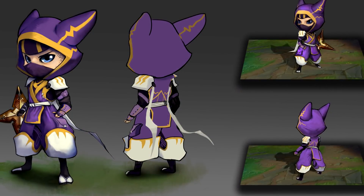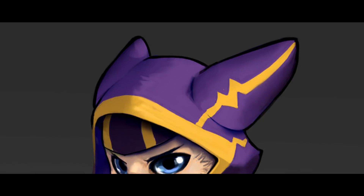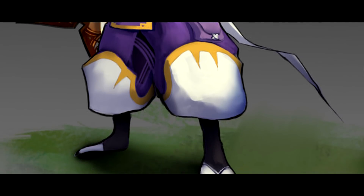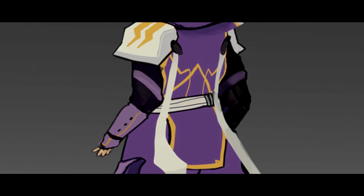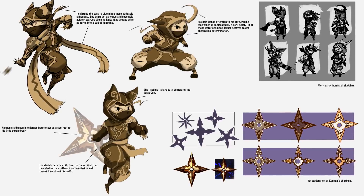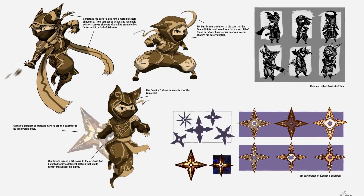Our next one is an awesome looking Kennen update by Daniel Oyales. Something we've noticed so far about community visual update concepts is that they tend to be a lot more true to the original designs of the characters than Riot's own visual updates. Daniel decided to keep the changes pretty minimal, but it actually works really well as a simple visual update to make Kennen look more like a modern champion rather than the somewhat outdated art he currently has in the game. Adding longer ears definitely helps to give him a more recognizable silhouette so that he stands out against other Yordle champions. The redesign of his robes is a lot more visually interesting without making any unnecessary changes. There's a real skill in making subtle improvements that build on the original.